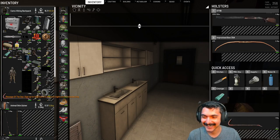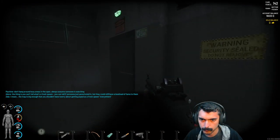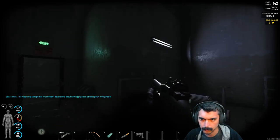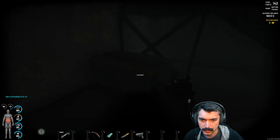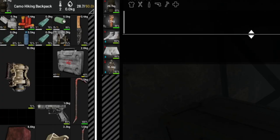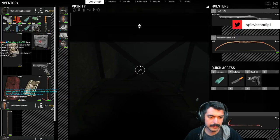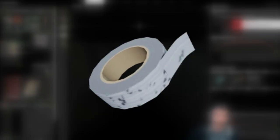The vintage hazmat suit is the only suit I have used and found, but there is a higher quality bright yellow suit too. You can't run with this suit, and you can't carry much on top of it besides a backpack, a couple of weapons, a sprain bag, and a quiver.